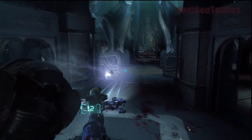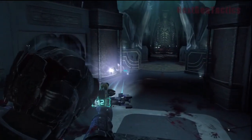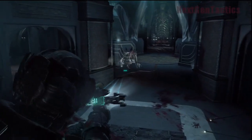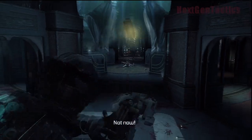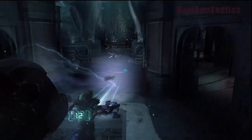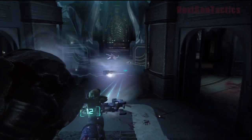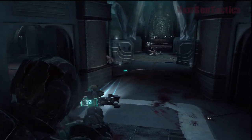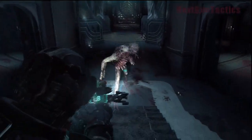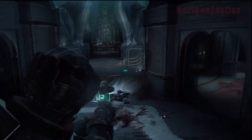You actually have to run out there and trigger that gate to drop, and then just wait for these guys to run at you. Your best bet is hitting them when they're peeking their head around the corner, but really your best bet is hitting them as they come running, with the projectiles.